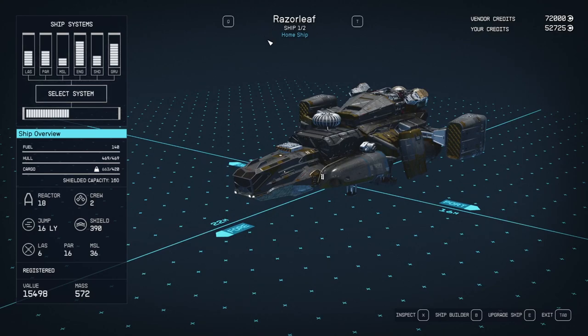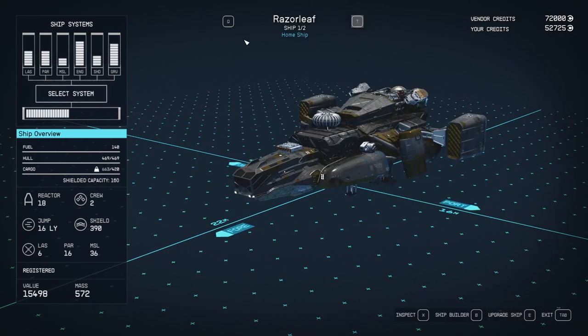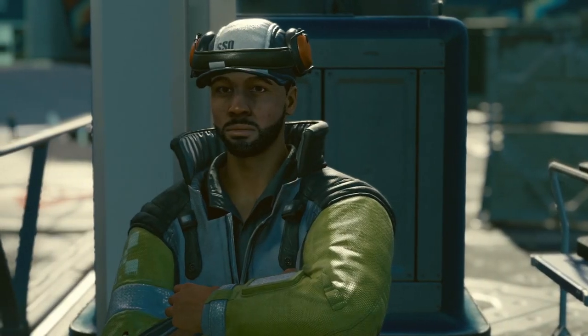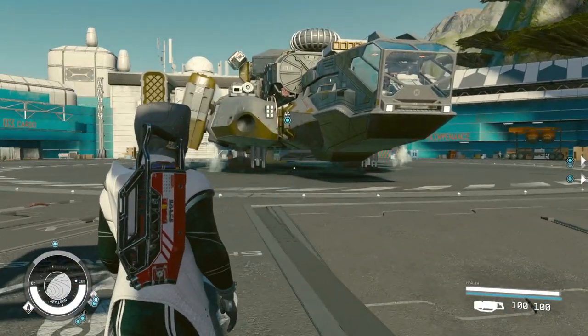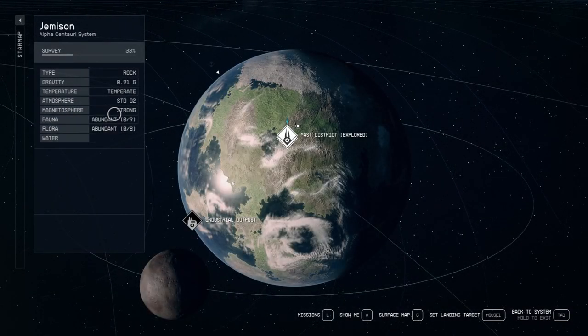Over here you can find your Razor Leaf. What you're going to do is make it your home ship — go to the Razor Leaf and set it as your home ship. Once you've done that, you won't see any ship listed there.